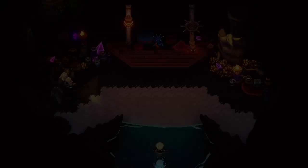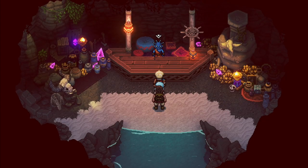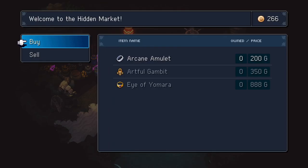Once you enter the hidden market, there are three items you can buy: the Arcane Amulet, the Artful Gambit, and the Eye of Yamara.